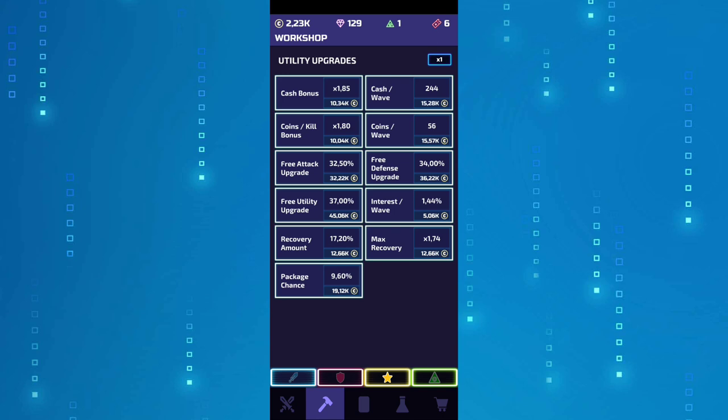The fifth upgrade I definitely want to show you guys is gonna be the free upgrades. Now basically these are three upgrades, but I'm listing them as the fifth on the top list — so you're gonna do free attack upgrades, free defense upgrades, and free utility upgrades. These ones do matter, so please upgrade them in the workshop.